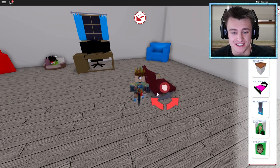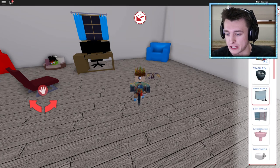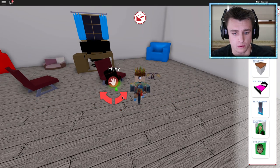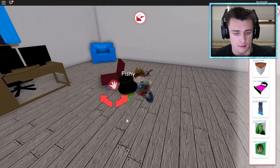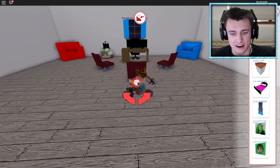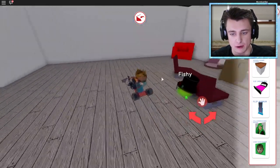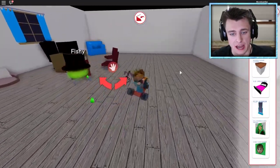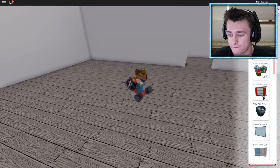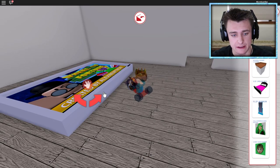We have three simple chairs to put in front of the desk, so when people come over to talk to me they can sit here. Simple chair, and this one facing that way — I'll try to get these lined up evenly. Now I'd be playing games, my friends could hang out here on the couch. We might also want to put a television on this wall.